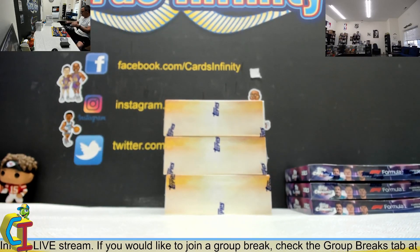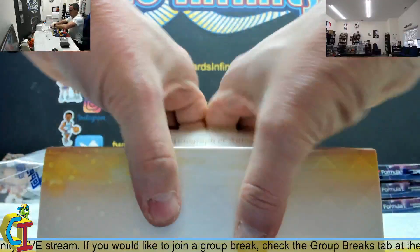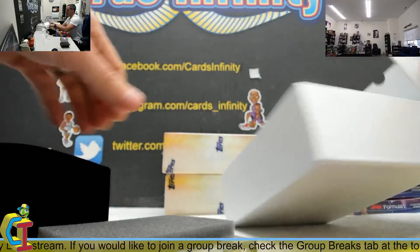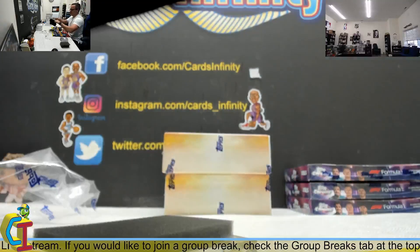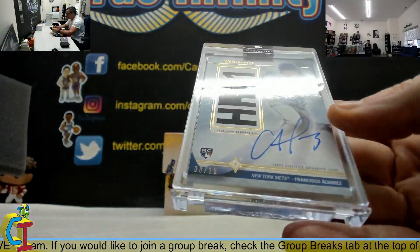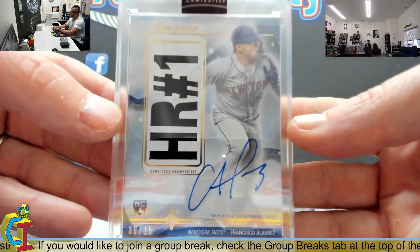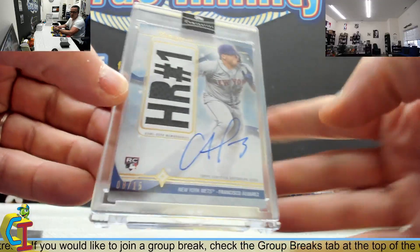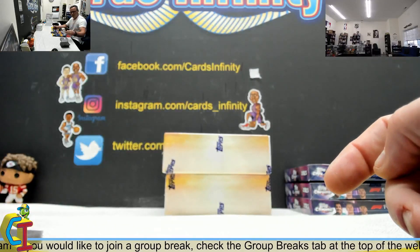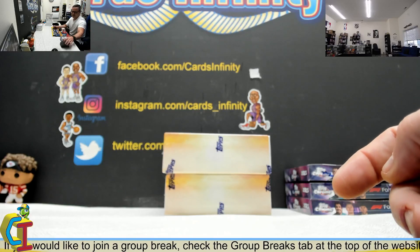Box two. I don't know what color the one-of-ones are — the reds would be... oh, place for the Mets. That one is rookie 8 of 15, Francisco Alvarez, game used maybe jersey or patch. Francisco — looks like he wrote 'Cal,' C-A-L, California. All the cards in this are numbered to 15 or less, not 25.